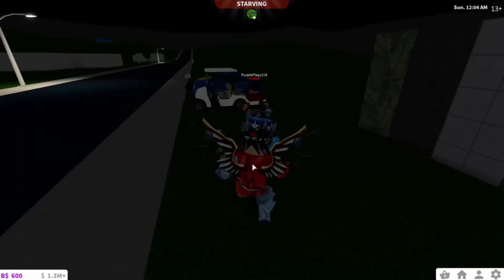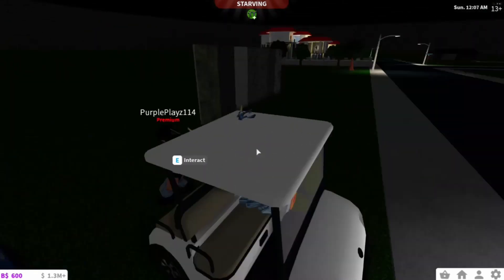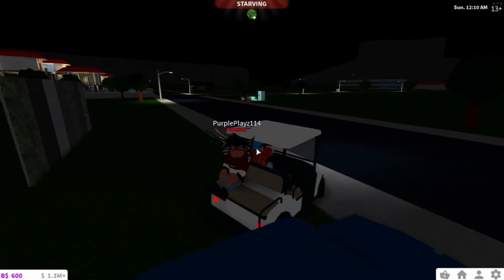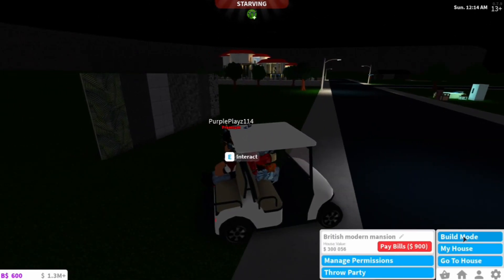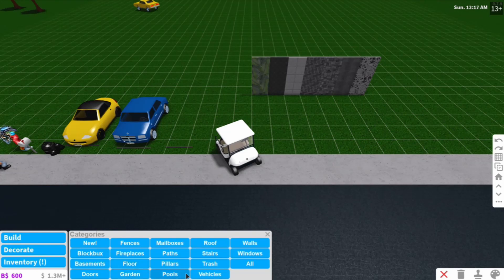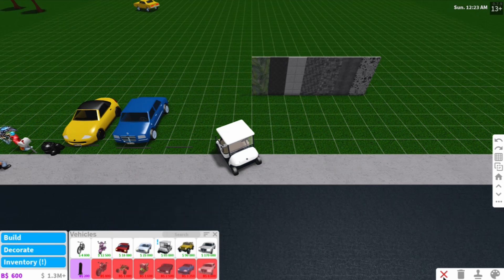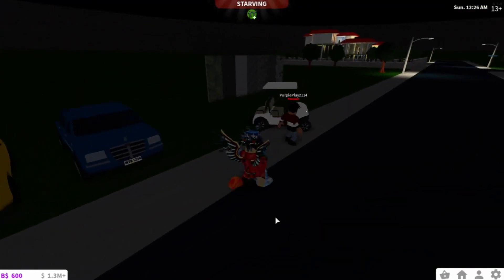Now we have the golf cart. Byron, let's get in and see how good the golf cart is. We want to check the speed — the speed of the golf cart is 54. You can see it right there on screen. Now let's ride the golf cart.